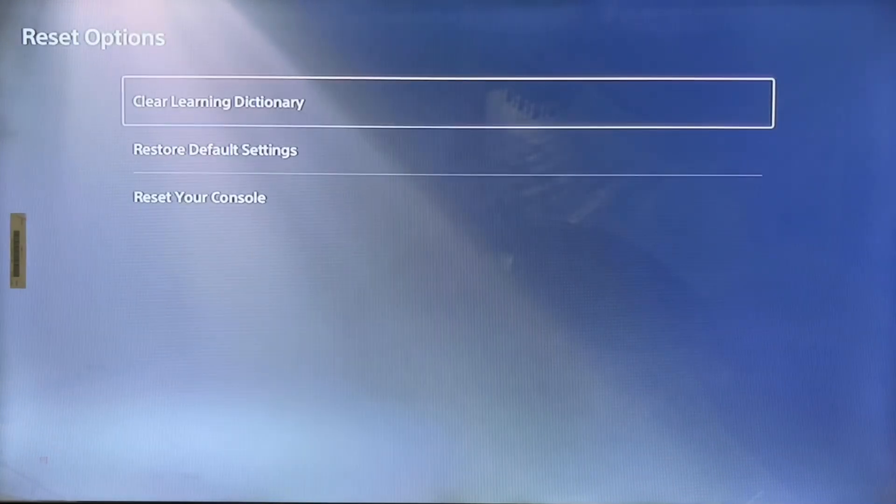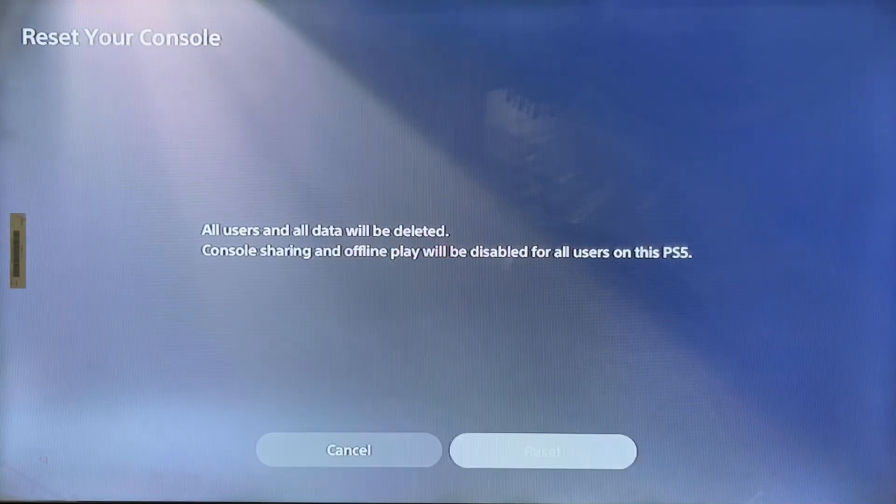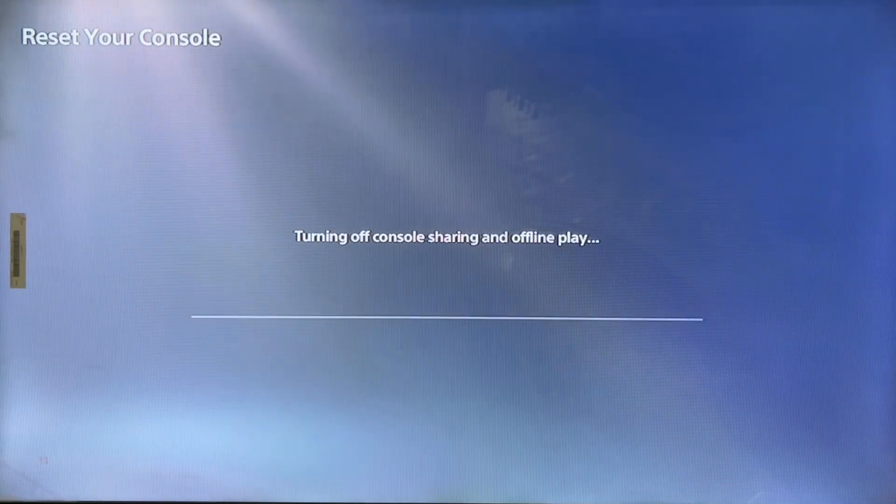Here we go — Reset Options. Tap on Reset. Your user data will be deleted, console sharing and offline play will be deleted, and it will turn off console sharing and offline play.